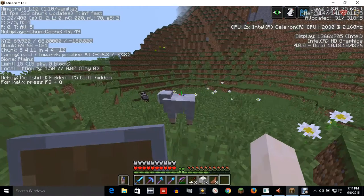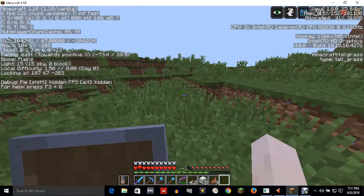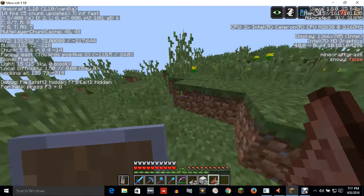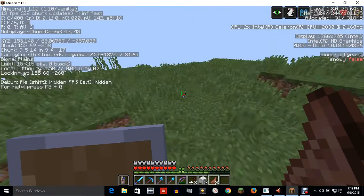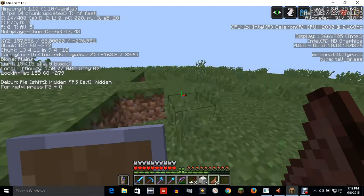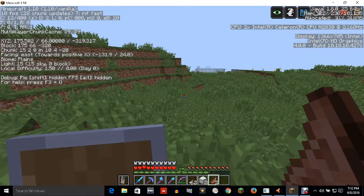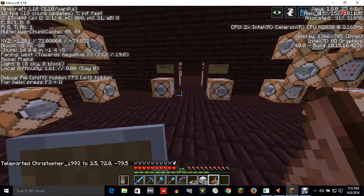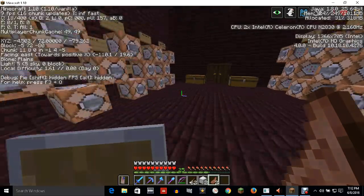If someone can tell me in the comments how to summon sheep with customized colors for wool, I'd appreciate it. I know how to use the summon command, but the fact that I don't know how to summon sheep with customized colors makes it hard for me to enjoy the game as much as you guys.